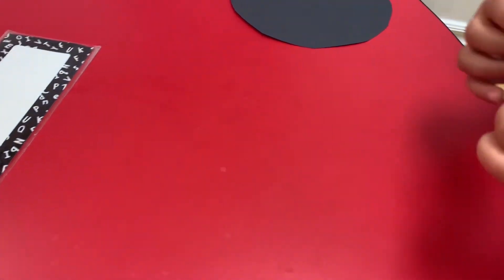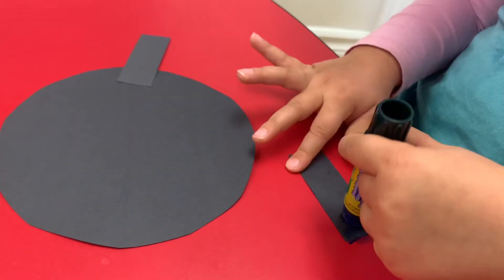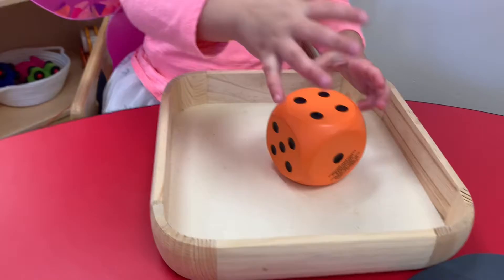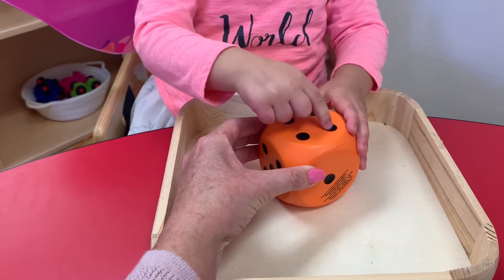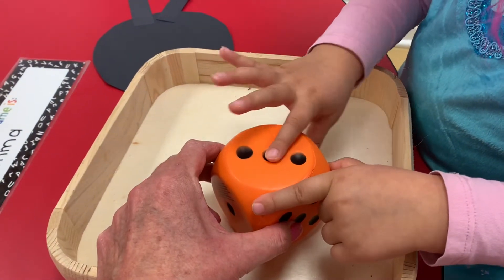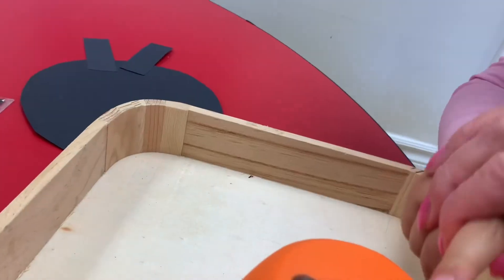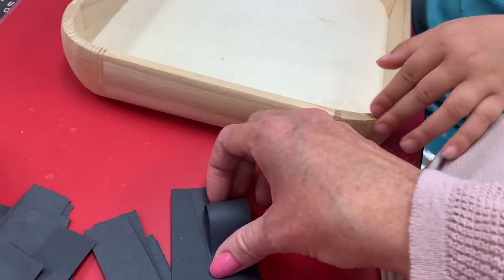Do you want to glue them on your spider? Yeah. Can we count them together? One, two, three, four. How many did you get this time? Let's count it together. One, two — count again. One, two. Let's try again. One, two, three. Three spider legs. One, two, three.